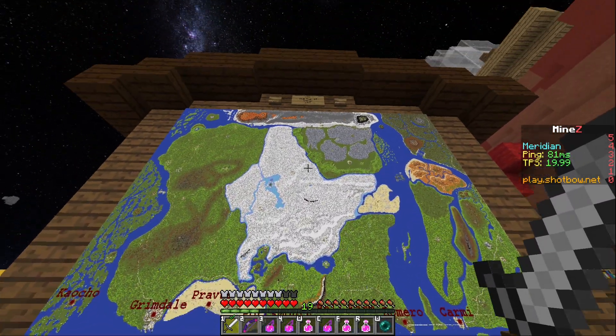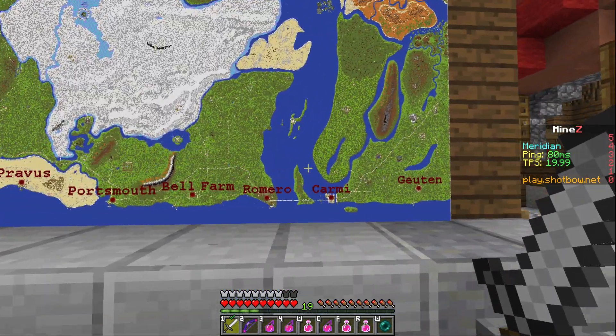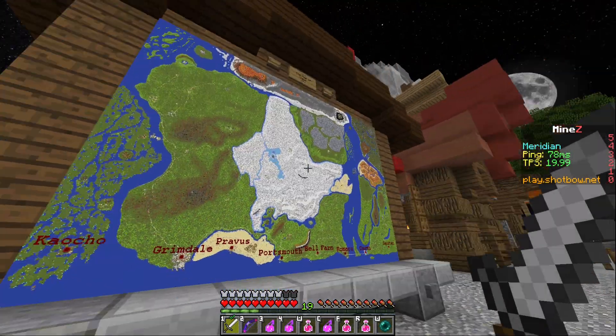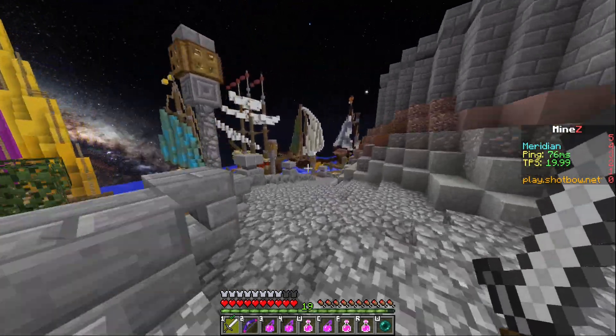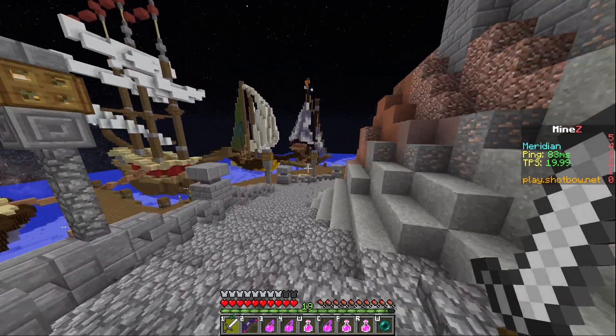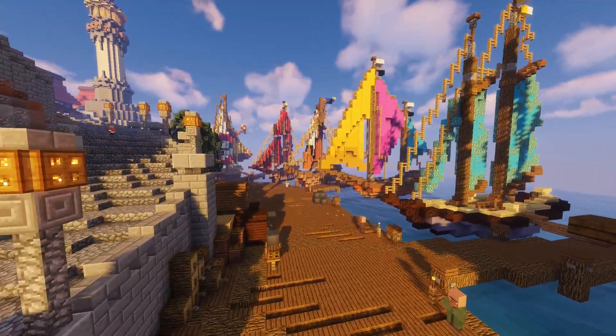The main MindZ mainland has also been officially named with this update — it's now known as the continent of Valar. To reach Valar, players can choose from a series of spawns by heading down to the docks. Eight sailing ships await, each one taking players to one of the major spawn towns.